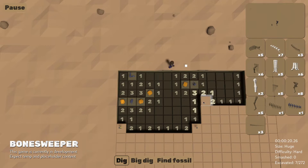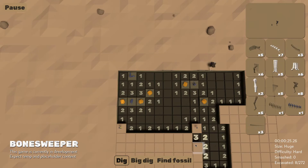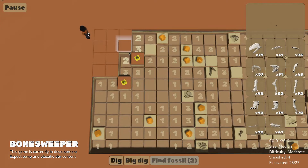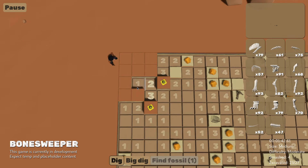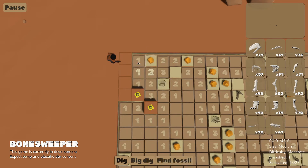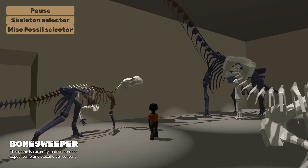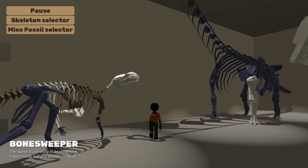Since the idea is that players will accumulate fossils from multiple dig sites before being able to assemble a complete skeleton, having some variation in fossil materials will help convey their composite nature. Right now the materials themselves are placeholder, but I'm looking forward to eventually representing different types of mineralization and so on. I still have some extra work to do to make sure that individual fossils will track their origins so that in the museum phase players will be able to see where and when fossils that comprise the skeleton came from.